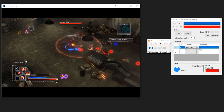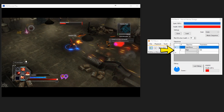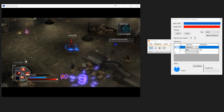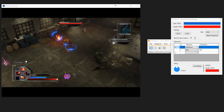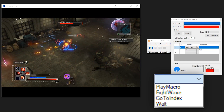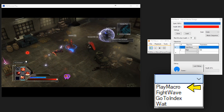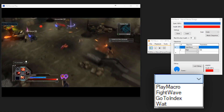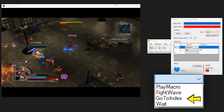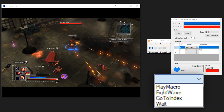So far you've seen the bot attacking using the fight wave objective, which will patrol and attack enemies, and the wait objective for delaying execution. But as mentioned earlier, we can customize the bot using macros in the objective section. Objectives are predefined functions that you can rearrange any way you want. Most of the time you'll use the play macro objective, which allows you to play a recorded macro stored in the macro library. There's also a go-to-index objective for controlling flow, where you can set the index to jump to. These functions alone can be used to create a bot that can help you grind for a whole day.